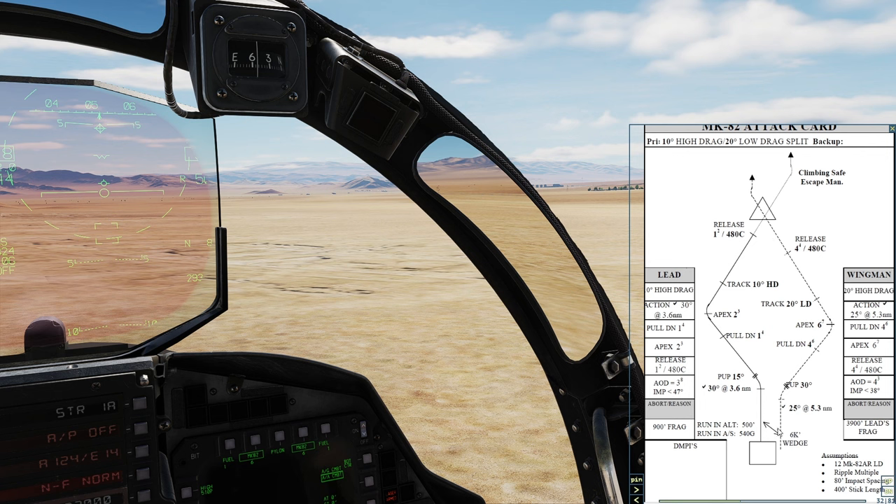We're going to concentrate on the right side of the card today with 12 Mark 82s with 80-foot impact spacing. We're going to attack the SA-2 site that we talked about. We're coming across this flat dry lake bed at low altitude. I'm going to climb just briefly to tickle the SA-2 site, get him to lock us up so we can see that he's actually seen us, and then dive back down to a terrain mass for the rest of the way.